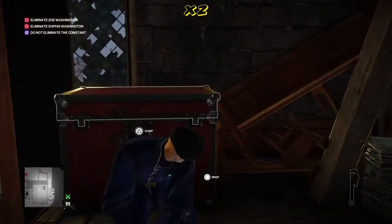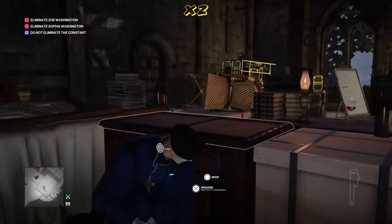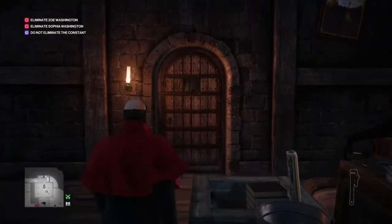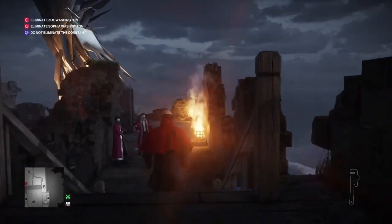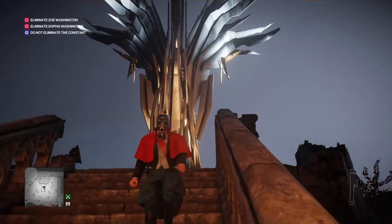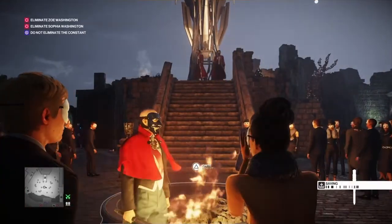Make sure to collect the guard's gun and the key the MC drops — we don't want any evidence lying around since Zoe Washington will come through this room. Once everyone is tucked away, we take the MC's outfit, make our way back down towards the phoenix effigy, and start the ceremony. We head down the stairs, approach the pit, pick up the torch, and begin the ceremony.